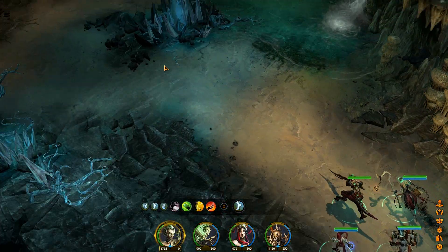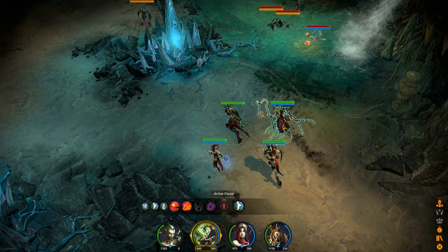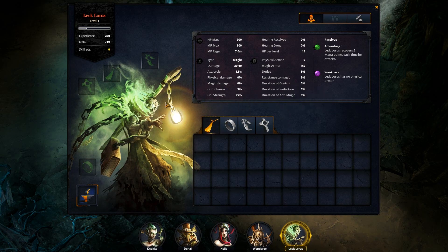I've got a brand new ally added to my roster immediately after the last video finished - this new guy Lechloris was added to our team. I mentioned in the last video that you have up to eight people that you can choose from, and what will happen is you slowly unlock them as you make your way through the campaign. This new guy Lechloris is a magical caster. His damage type is magic, and his advantage is the fact that he does regenerate mana with each attack. His weakness is the fact that he's got no physical armor, so physical attacks are really potent against him.